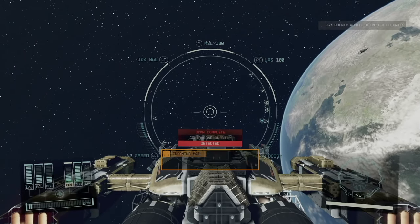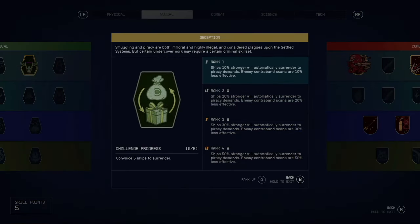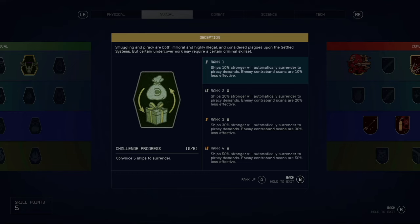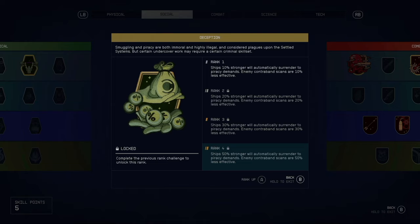However, just because you have shielded cargo does not give you a 100% chance of getting away with the scan. You're going to need a little bit more deception — excuse the pun. Head over to the social tab in the skill tree and you'll find the Deception skill. It says smuggling and piracy are both immoral and highly illegal and considered plagues upon the settled systems, but certain undercover work may require a certain criminal skill set. In easier terms, every rank you put into this skill will give you a 10, 20, 30, or 50% chance of getting away with holding contraband on your ship.